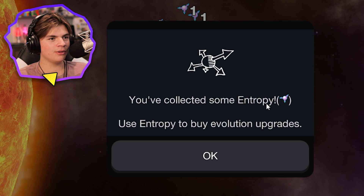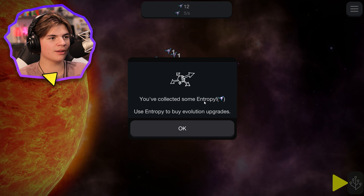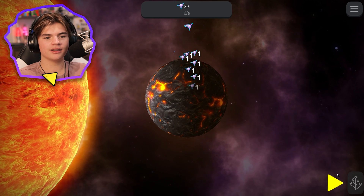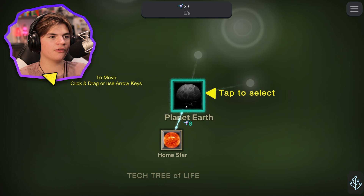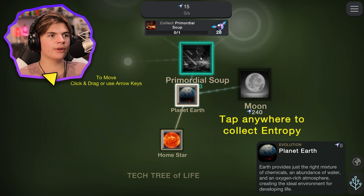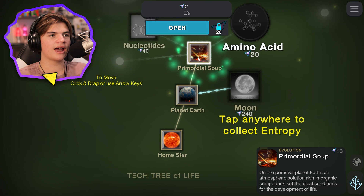Okay, you collected some entropy. Use entropy — okay so this is like our... it's like Cookie Clicker! And then we buy more stuff. We have to buy Planet Earth for eight — we have enough. And we can buy Primordial Soup too, so this is like how evolution starts.